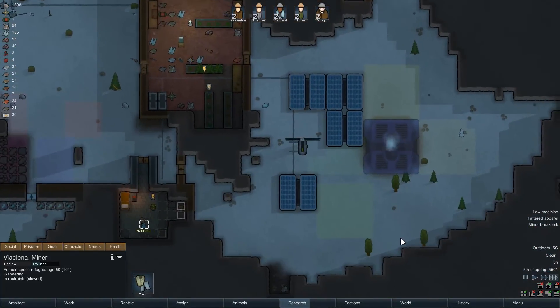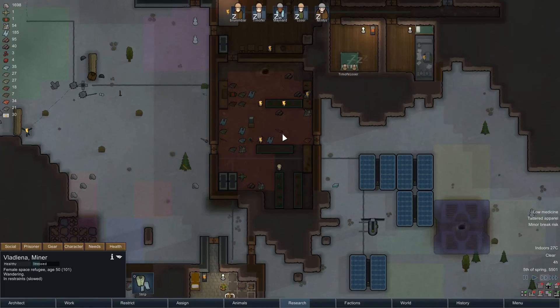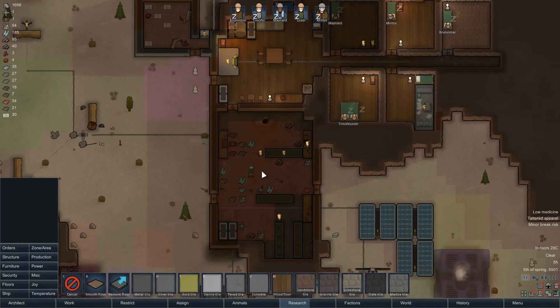Oh god, here we go. Come on, give me my power back. It's 26 degrees in here. Well, at least it's not cold. What we need is a way for this structure to ventilate itself.